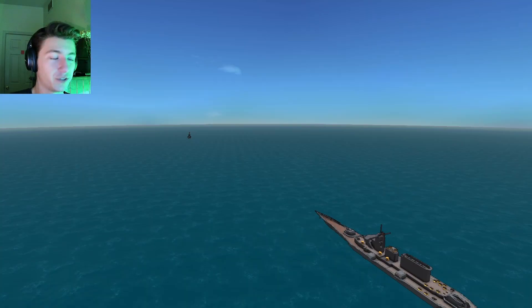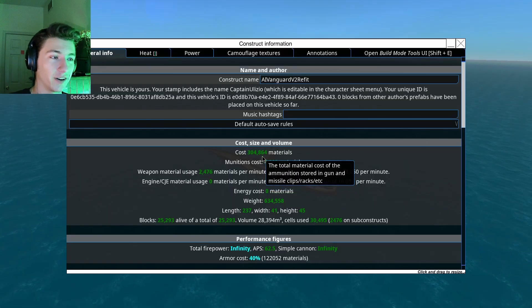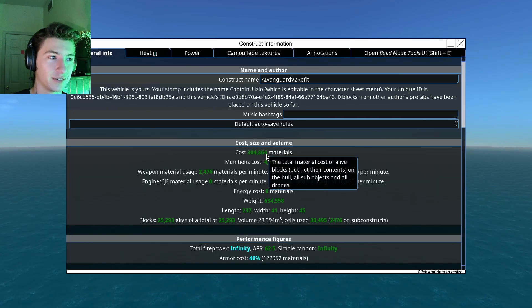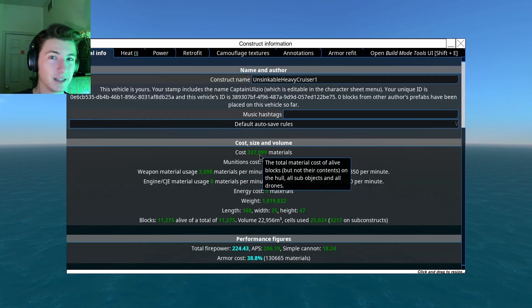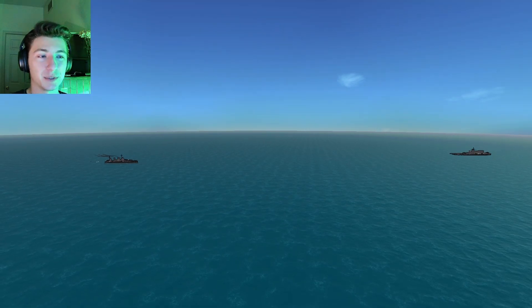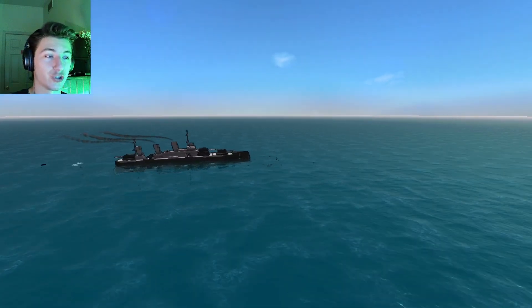For the final confrontation of the evening, we are pitting the very first ship we ever built against this ship, our most recent one. The Vanguard costs $304,000 in its current state. The Unsinkable, which is not completely finished, costs $337,000. So technically the Unsinkable has the leg up purely from a numbers perspective. Not only that, but the Unsinkable incorporates almost everything I've learned so far in this game, so there is no reason why it should not destroy the Vanguard.